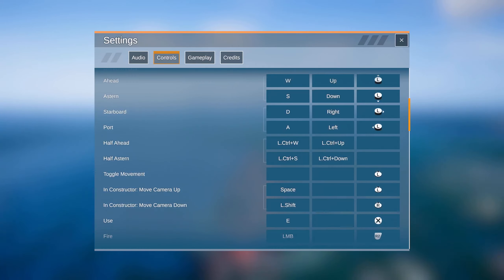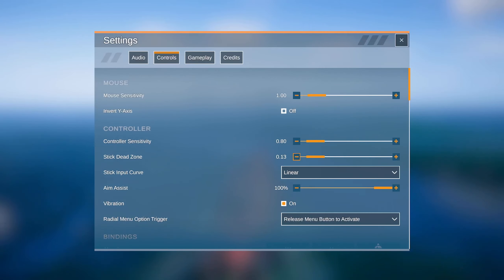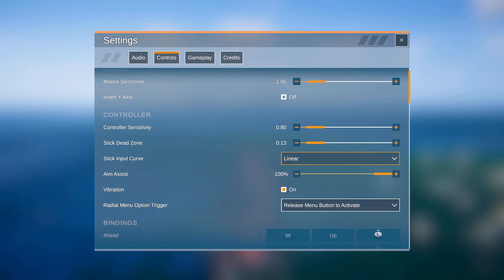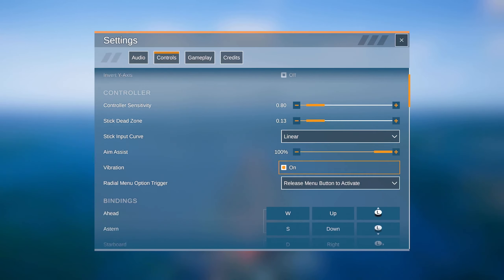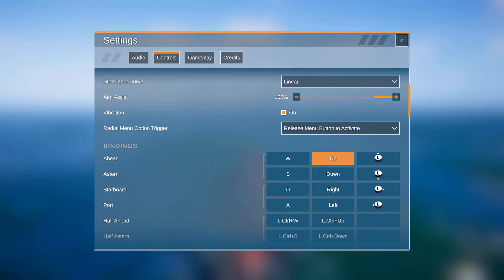When it comes to the controls, they're pretty good. You can use mouse and keyboard even on console. You've got mouse sensitivity, controller sensitivity, stick dead zone, stick input curve — whether it's linear or exponential — your aim assist, vibration, radial menu option trigger, and your bindings that you can change.